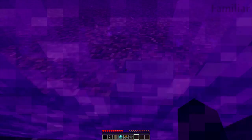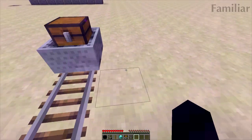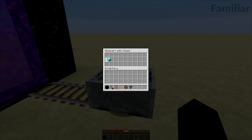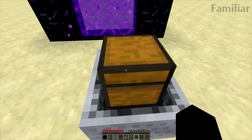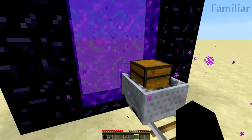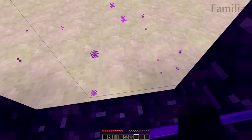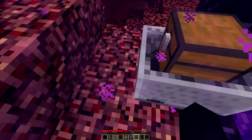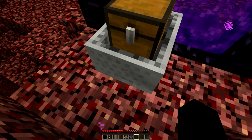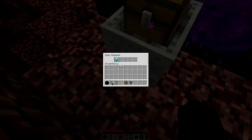I put the item that I want to duplicate in this chest, and now I just push the chest into the portal and wait until - there we go, it went into the nether. Now I have to teleport and you'll see, this is amazing. It works on single player and multiplayer. The chest has been emptied.